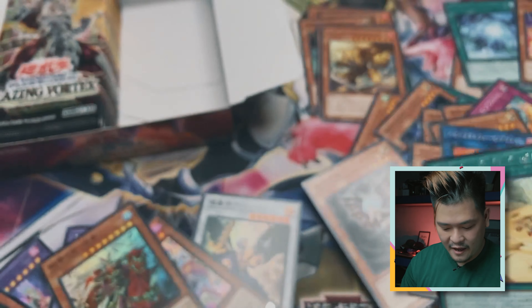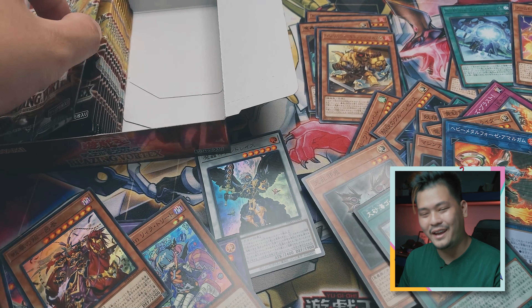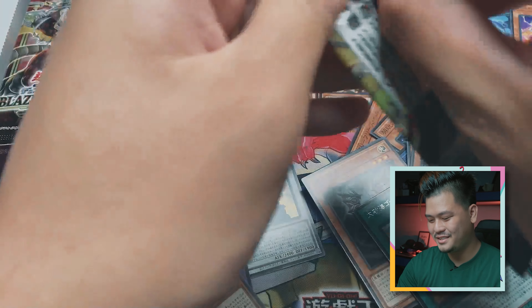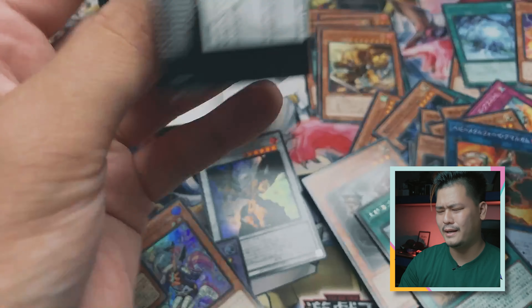This half has so many foils — one, two, three, four, five, six, seven of them! Seven! So the other half would have only about three or four foils. And of course we are hoping to pull a prismatic secret rare — any prismatic secret rare would be good.